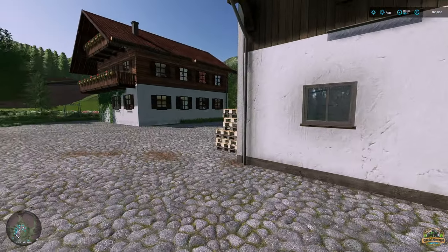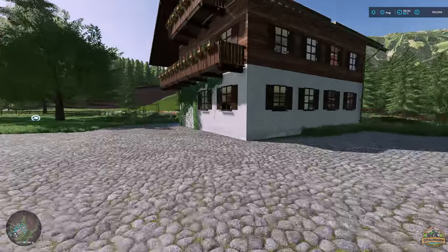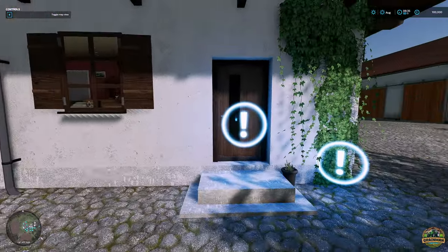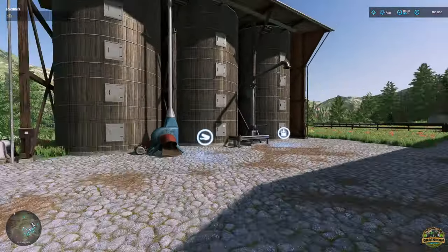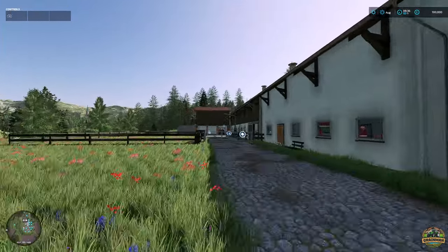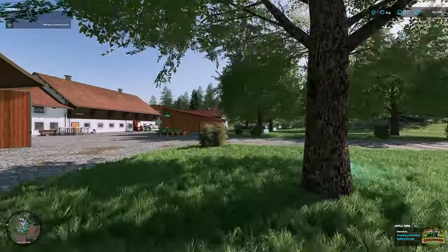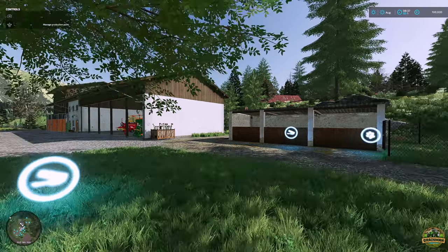Let's check the triggers - sleep trigger and wardrobe trigger here, two sleep triggers. Feed for the chickens, and a place for the silo farm - quite a big one with the animals. We've also got these apple trees, which are a type of production and produce apples that you can sell or take to be turned into pressed apple juice.